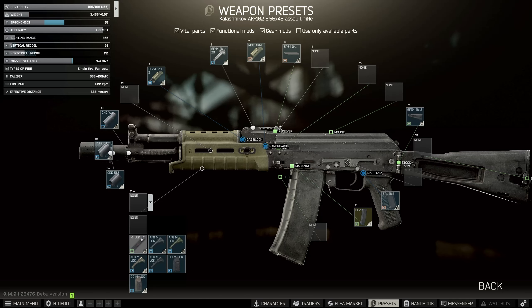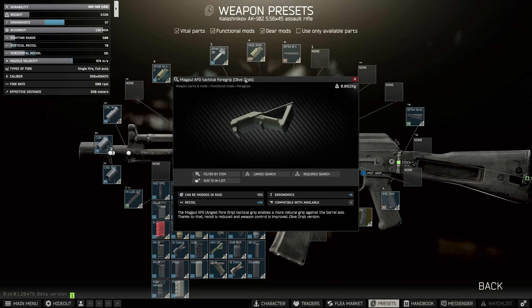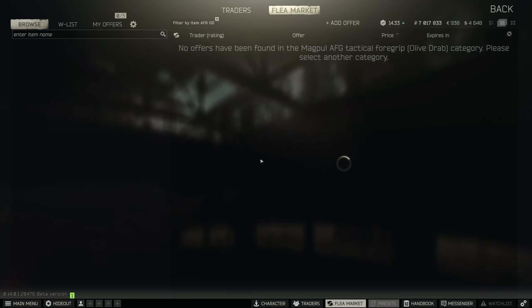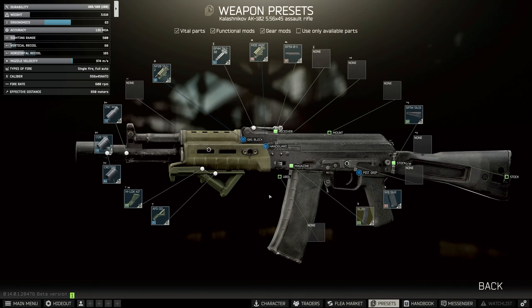Next, we need to buy a 4.1 inch rail and put that on. Onto this, we need to use the Magpul AFG Tactical Foregrip in Olive Drab — this is the only one that works for the quest, so make sure you get the right one. It's pretty cheap, but you can only technically buy it from the trader after you've completed this quest, annoyingly.